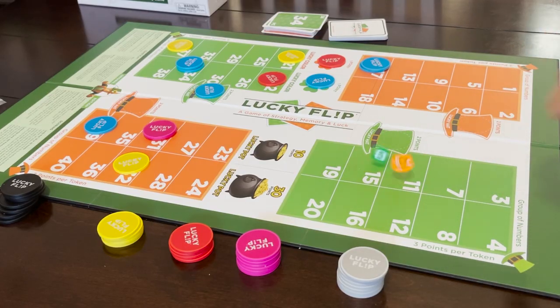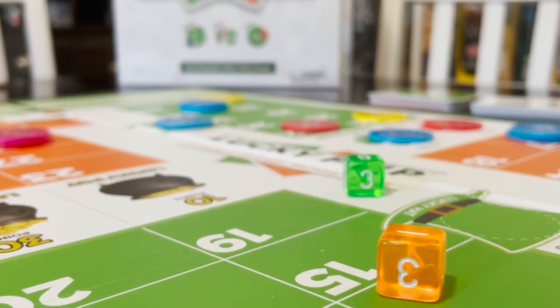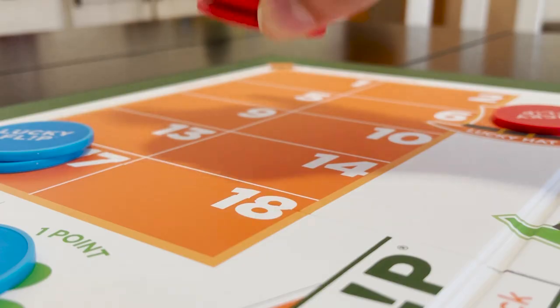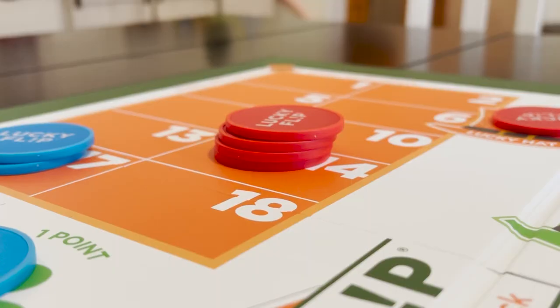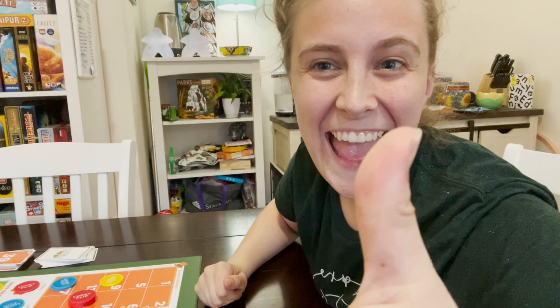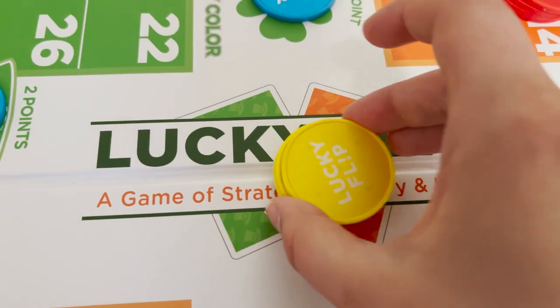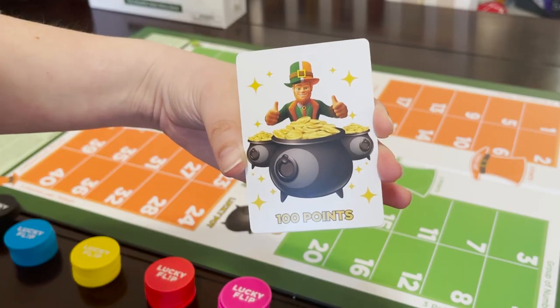If you guess the exact number, roll the lucky die and guess which die will roll the higher number. If you guess right, you double all your points you get this round. Feeling confident? You can place more than one chip on the same number, but only one hat and one color can be chosen each round. Feeling extra lucky? Place one or two bets in the Lucky Pot, or three chips on the Lucky Flip card, and you could score 10, 30, or 100 points.